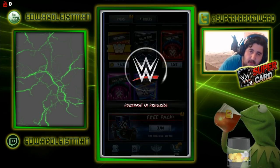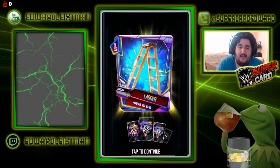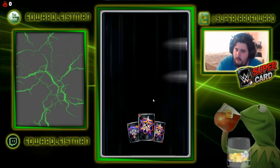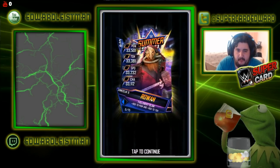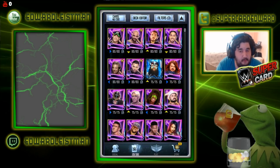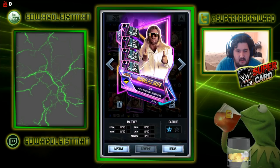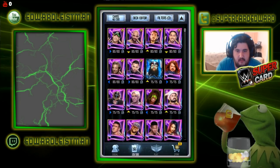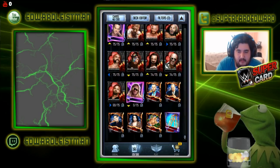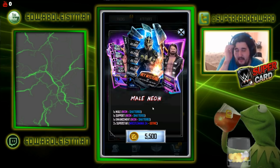We don't get a Shatter card, as I predicted. We do get Michael PS Hayes. I don't even know if that's a pro — that could be a pro actually, I gotta double check. Roman Reigns enhancement and Rowan. I think that's a pro, that's got to be a pro. Oh, it's not a pro. Oh man, I really thought that was a pro. It is not a pro, damn. Bummer. Well, that sucks. It didn't show me new cards, so I figured it could have been a pro.